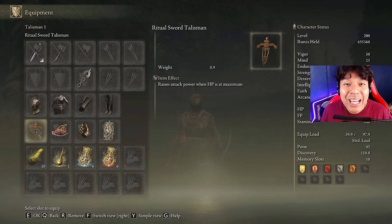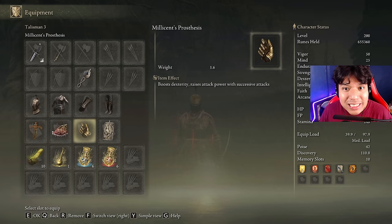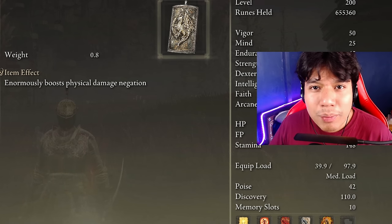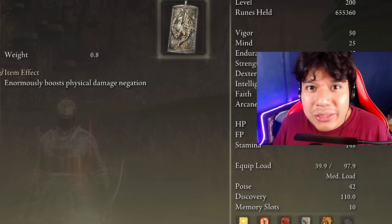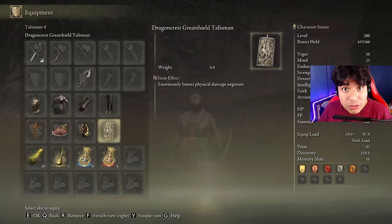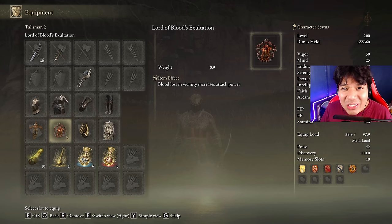Now, these are the best talismans for this build: we are going to be using the Ritual Sword Talisman, the Shard of Alexander, the Millicent's Prosthesis, and the Dragoncrest Greatshield Talisman. My talisman setup is a little more passive compared to my other setups because the DLC is actually really hard — you will need to use the new resources it gives you to survive. The Rotten Winged Sword Insignia is a very good alternative if you don't want to use the Shard of Alexander, and the Lord of Blood's Exultation is also a very good option.